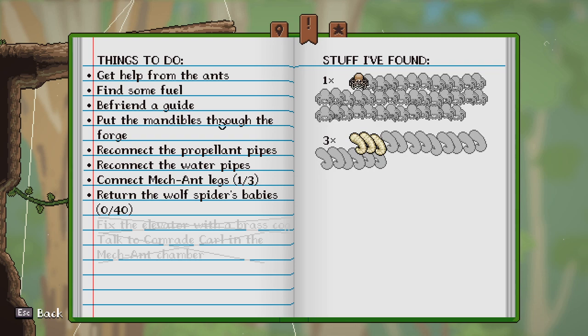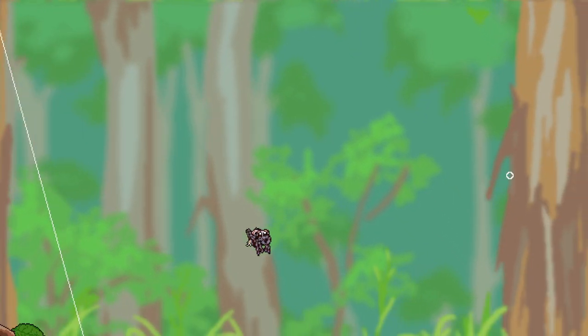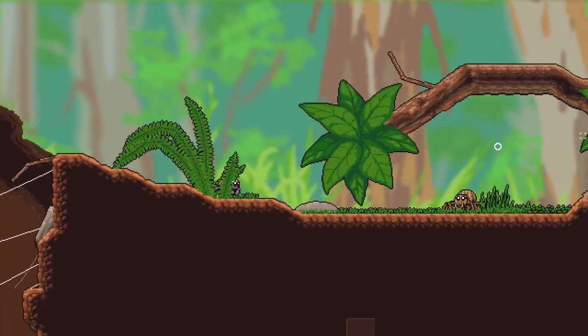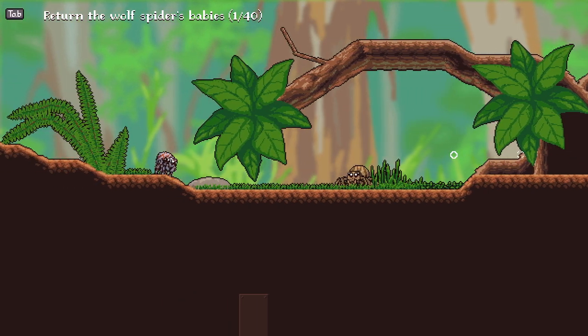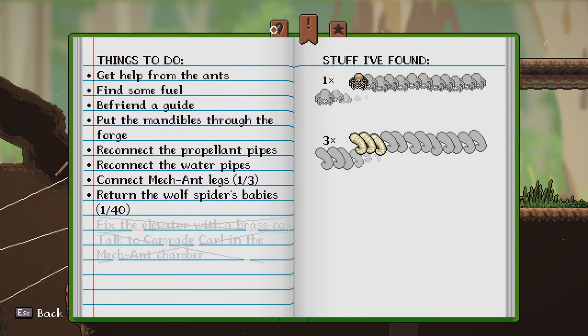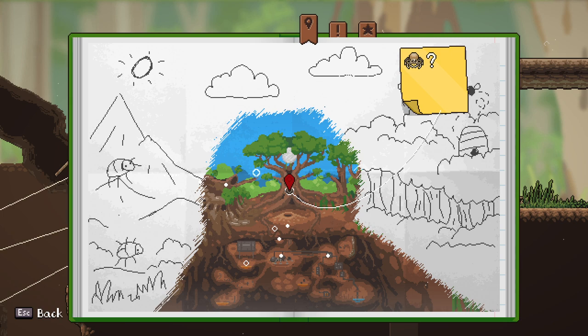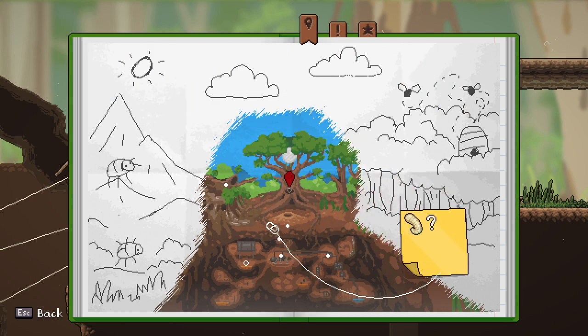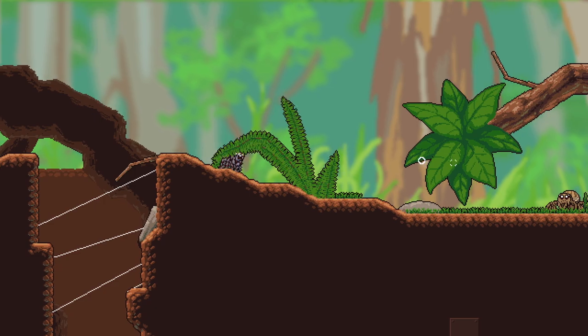A friendly guy says the mantles to the forgery connects — return the wolf spot. I'm assuming I have to... It doesn't look like there's fall damage either, which is interesting since I have a spider. Okay, it's one out of 40. Let me check the map real quick. There's a maggot here — I'm just trying to get a hang of this map.